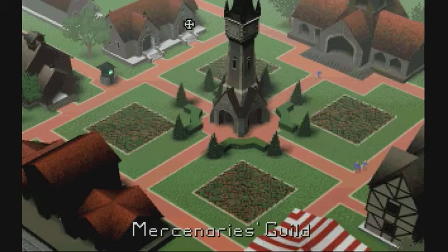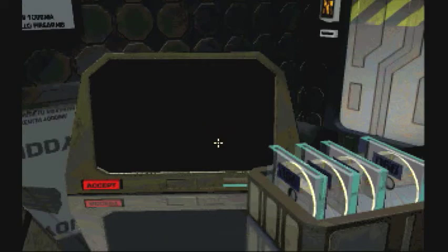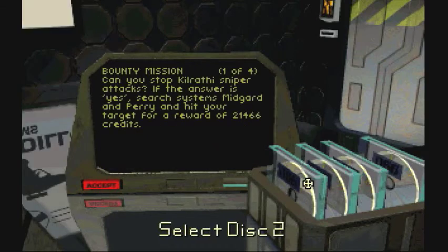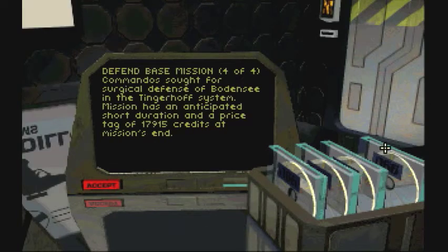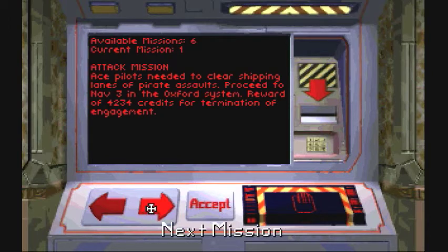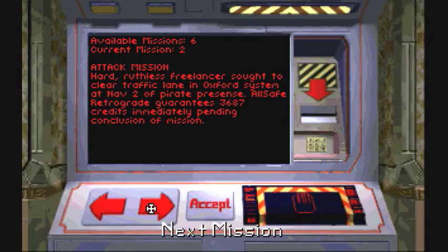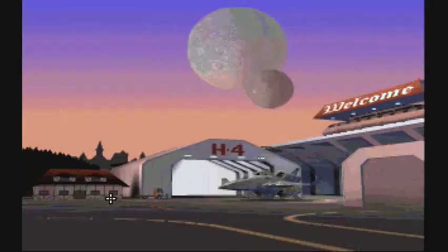Let's see if we have any more missions we can do along the side. We know we have to go to Nav-1. The only thing I can really do is a scout mission to either Nav-2 or Nav-3, but I don't want to do that because of the difficulty of what I have to do next. Nothing I really can do, so let me save real quick and then we'll get this thing underway. Okay, we're all ready to go, so let's do this.